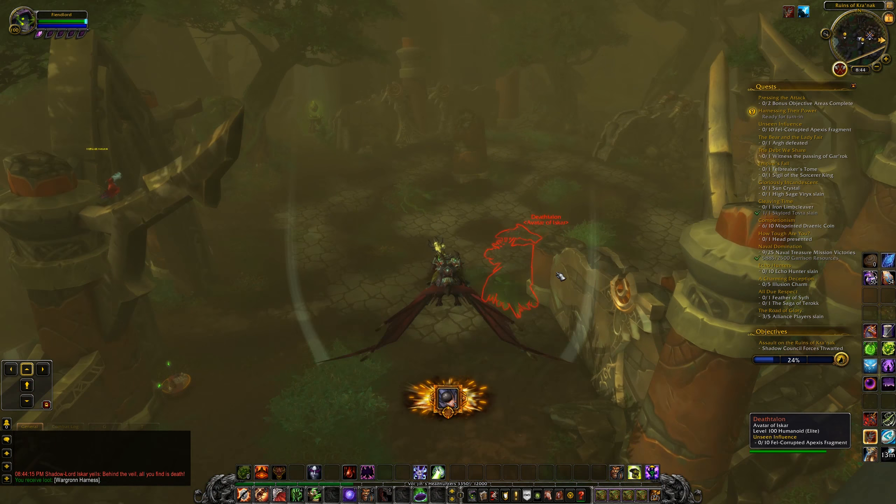How did somebody else aggro this guy but he attacked me? My Infernal taunted him — but I thought I had the taunt turned off. At least the other Warlock was nice about it and came back.